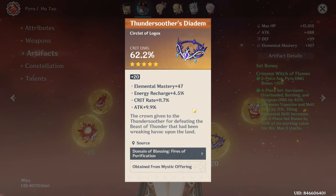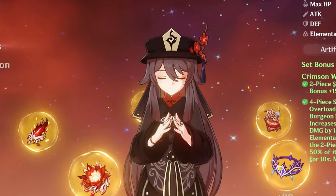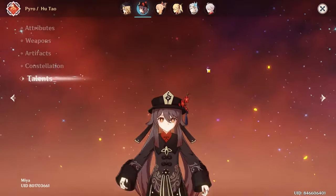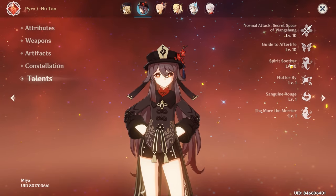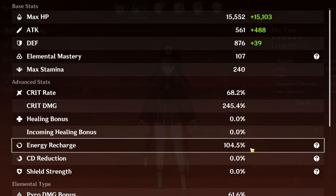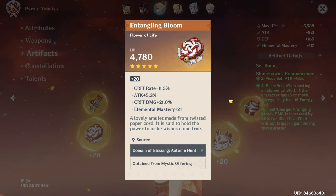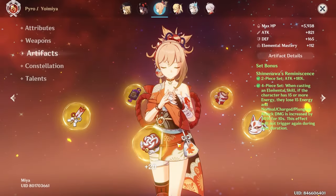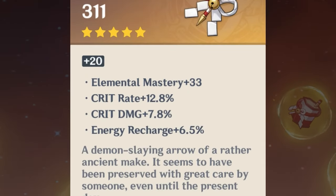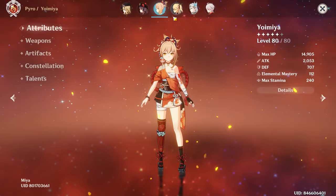And then you've got literally the most perfect Crit Damage Circlet I have ever seen. Constellation 0. Talents 10-10-10. 68 Crit Rate, 224 Crit Damage, almost no Energy Recharge — that is a Hu Tao. She's never Bursting. That's a Yoimiya.